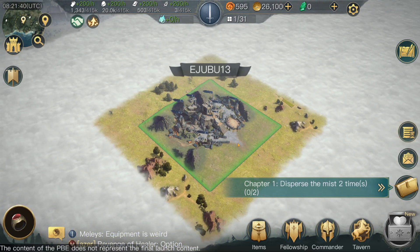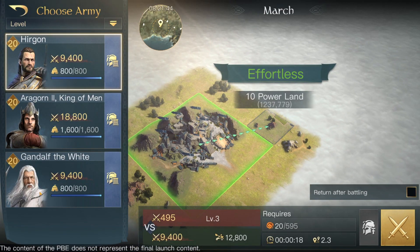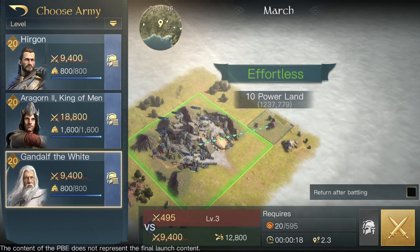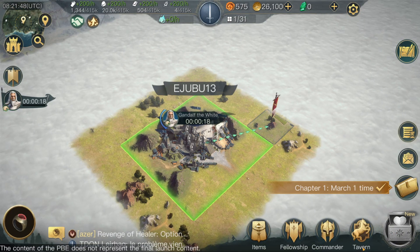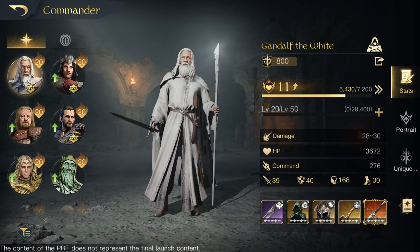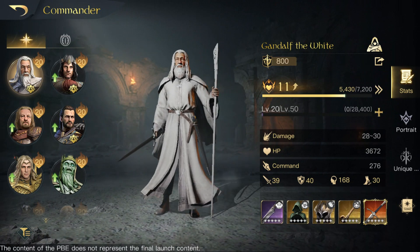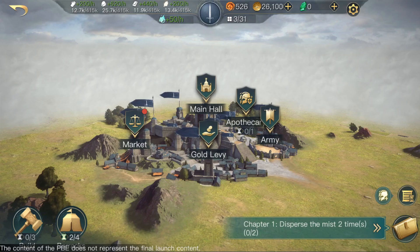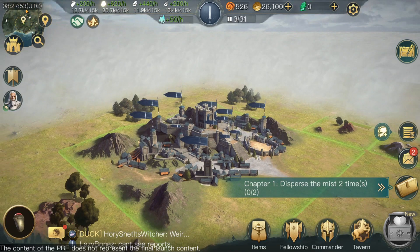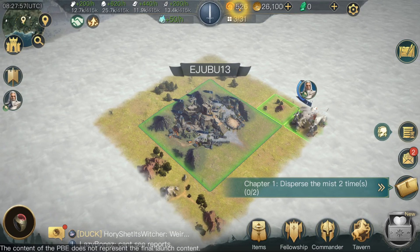I don't know if it's going to be changed like this in game — it is very strange at the moment. I have no resources or anything. Let's try march. Level 10 — I've got Gandalf the White. Let's attack. I think I need to set up some more commanders. I'll be back in a second — I'm going to set up all my commanders, put gear on everyone, gear them up properly, and then come back.